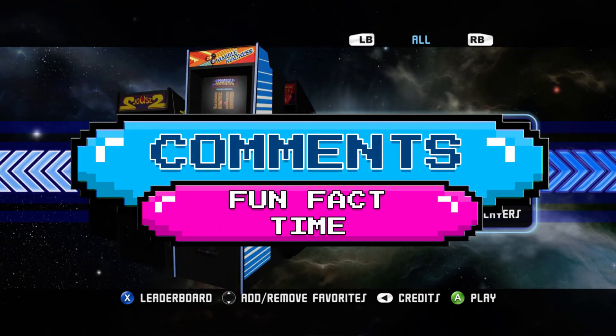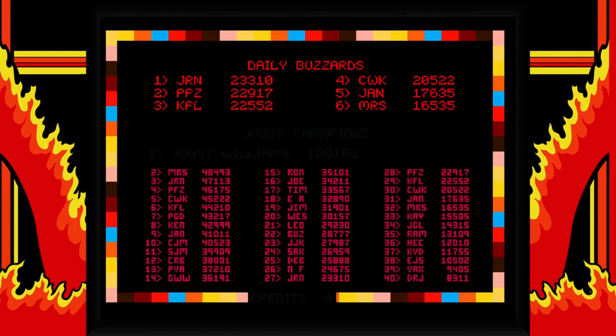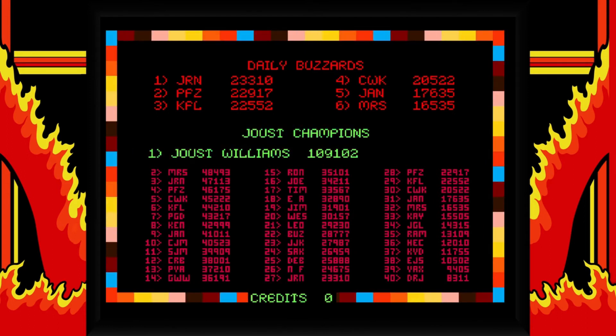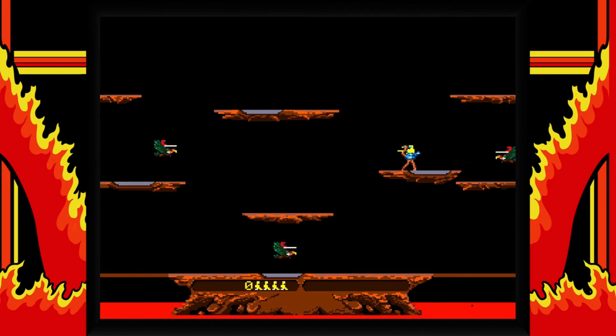Ah, Joust — there you are. The controls are very basic and very simple. You move left to right and up and down by flapping the bird. This game was released in 1982 and it popularized the concept of two-player cooperative gameplay. The player uses a button and a joystick to control a knight riding a flying ostrich — yes, guys, an ostrich. Don't ask me why. The object of the game is to progress through the levels by defeating waves of enemy knights riding buzzards.